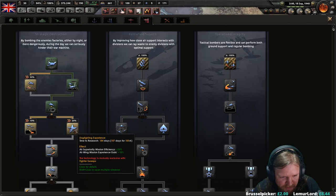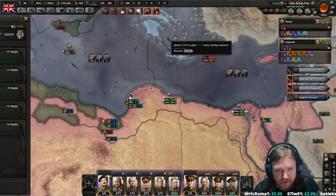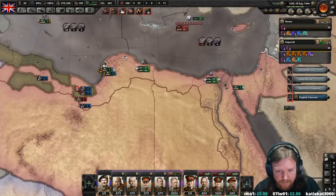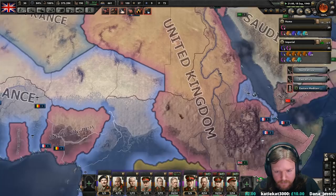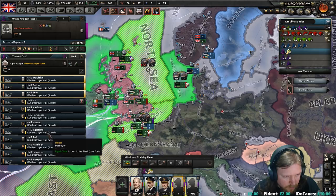So air superiority mission efficiency, air wing mission efficiency, or interception mission efficiency — I will even spend the points on it. That one's a pretty big one. I'm supposed to take a look at the training, because you, you, you, and you are all done.